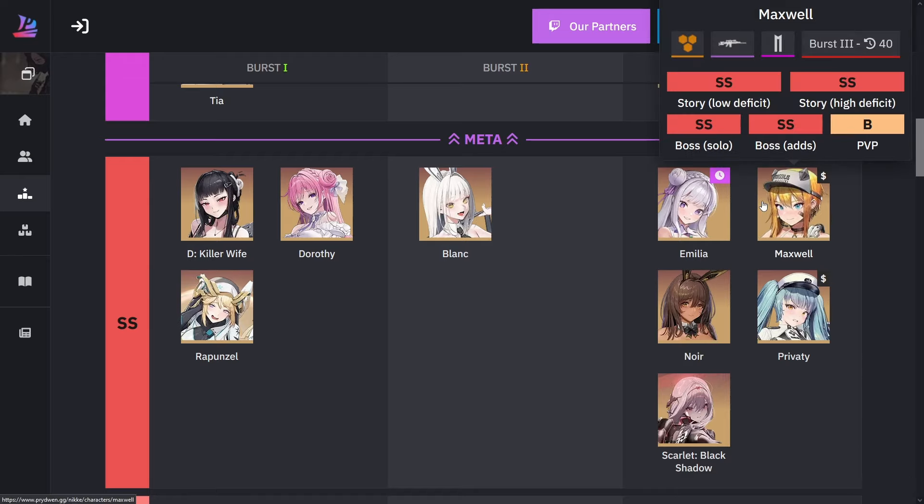Maxwell is also very helpful in a lot of content. Not too much in PvE, but if you hook her up with the schoolgirls — since they give more damage to the core — Maxwell can just charge up and immediately kill the core, no problem. She's a very damn good unit. She gives attack up and other stuff for other units as well.